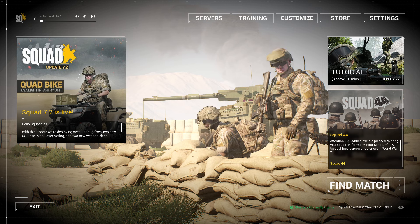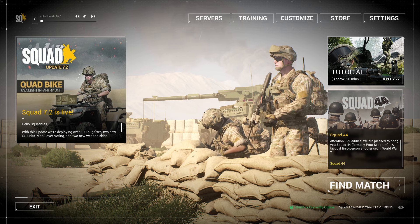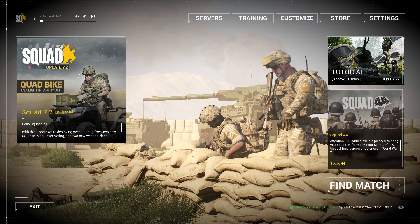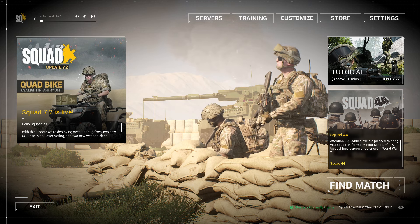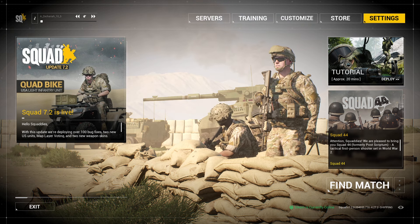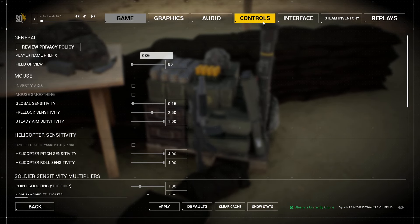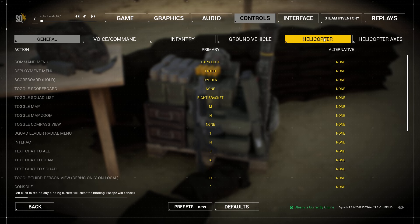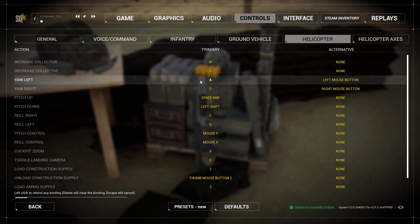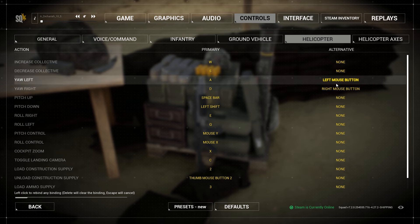Back to number four — they fixed an exploit with helicopters where binding multiple inputs to an action could let the helicopter rotate faster. That is an exploit I was personally using, and that a lot of other pilots were personally using. I'll show you guys what that looks like right here. If you go into your controls under helicopter, that would be binding a secondary or alternative button to your yaw keys to let your tail rotor be more effective.